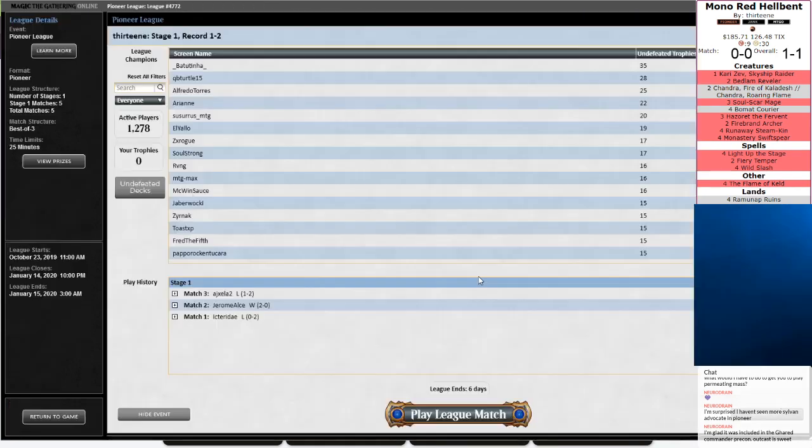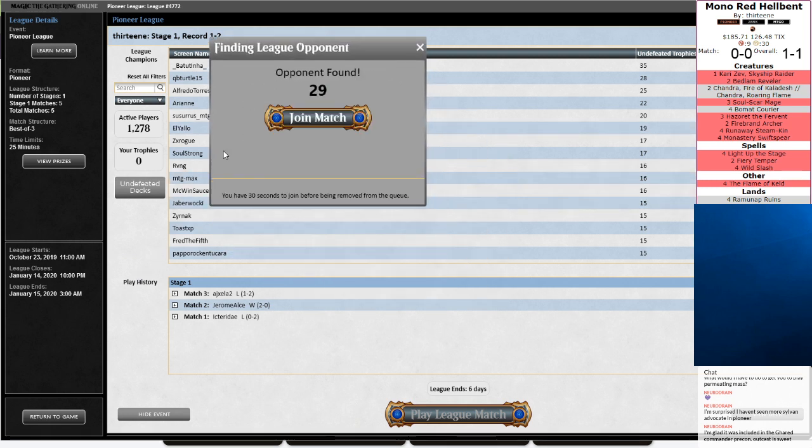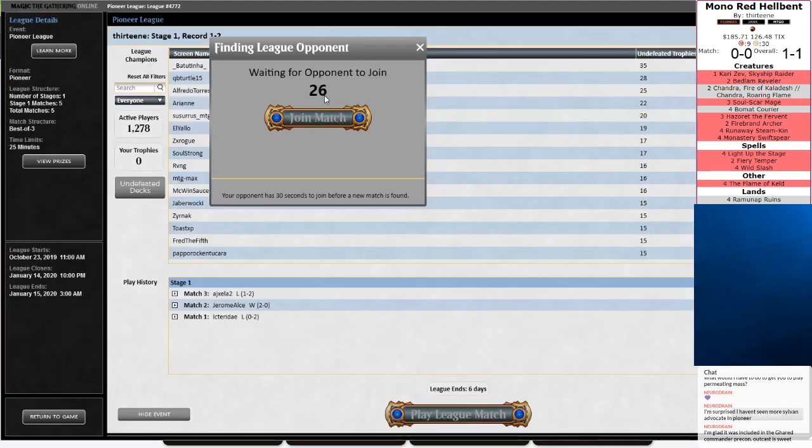Note to self: Graf Digger's Cage is required out of the board. We also care about discarding cards — I can see Leyline of the Void being an actual consideration for this deck, because we could just Flame of Keld discard it if it's not in our opening hand. It gives us a really good Mulligan target. Opponents also shouldn't be expecting it and bring it in at least Game 2. They would have it for Game 3, but we would decisively take Game 2.